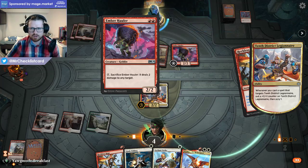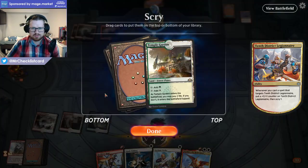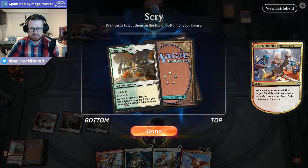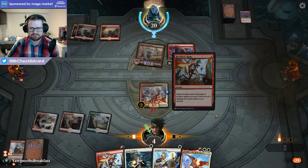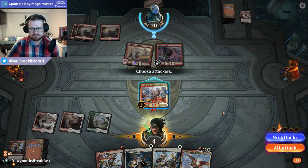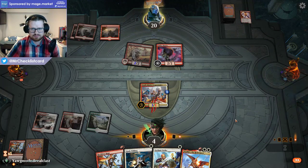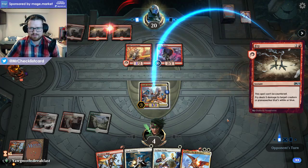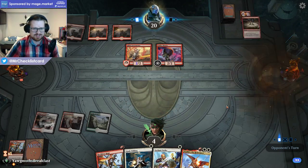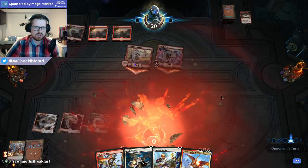The only way we survive is if they use Ember Hauler to kill our Legionnaire. Otherwise we block Lava Runner and take two from Ember Hauler and they shoot us — or we block Ember Hauler and they shoot us before damage. They let it resolve so we're going to be dead — we definitely can't afford a Shockland, so just bottom that. No attacks for sure. They also have Fry anyway. That game definitely showcased how you can lose to Mono Red.